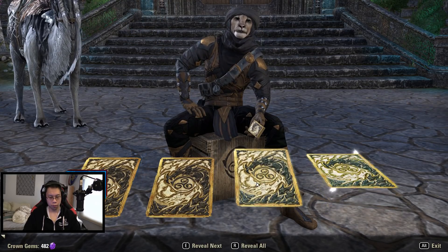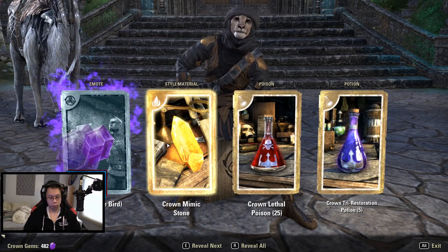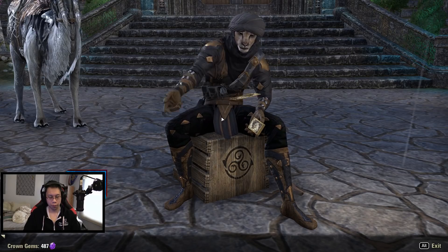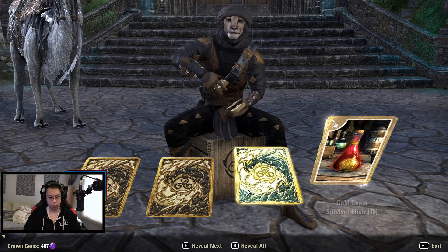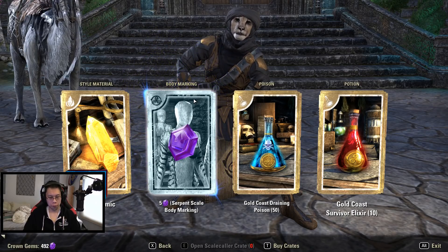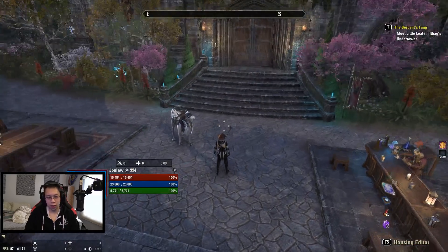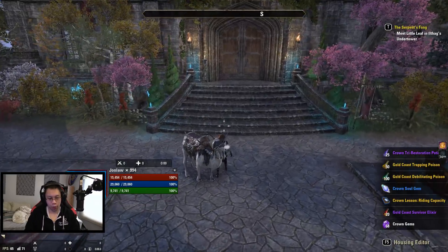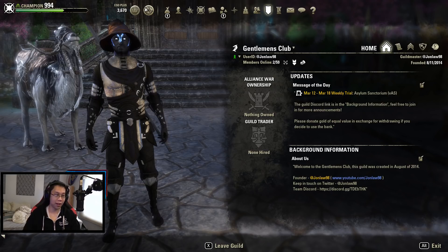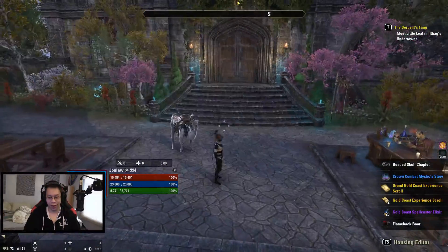Alright, last crate — shiny gems, my compliments. A solid pick. There are no more crates. Overall we got our mount for the season; we didn't get the Shadow Rider Cinch we wanted, but we got a mount, so that's good.